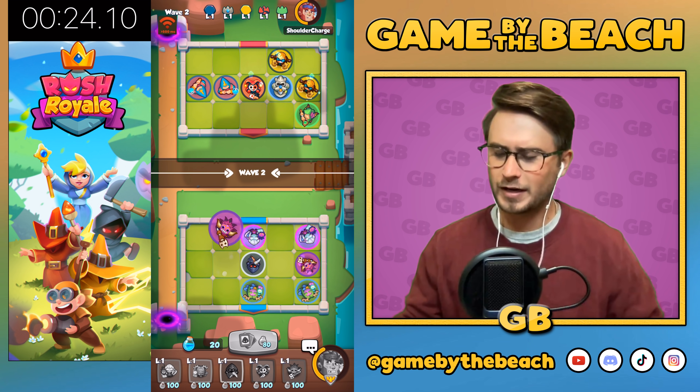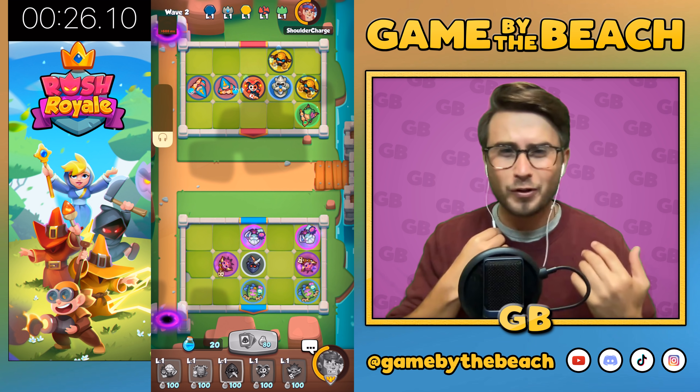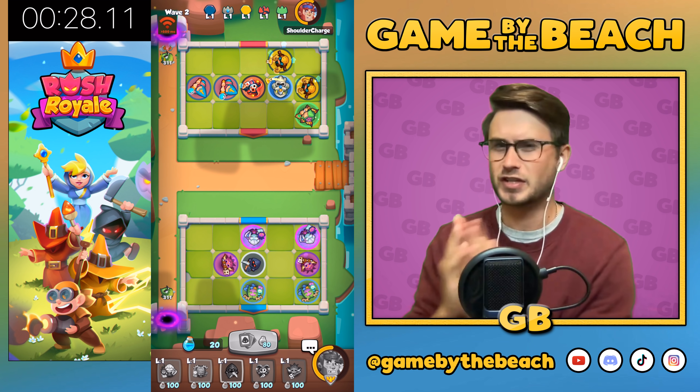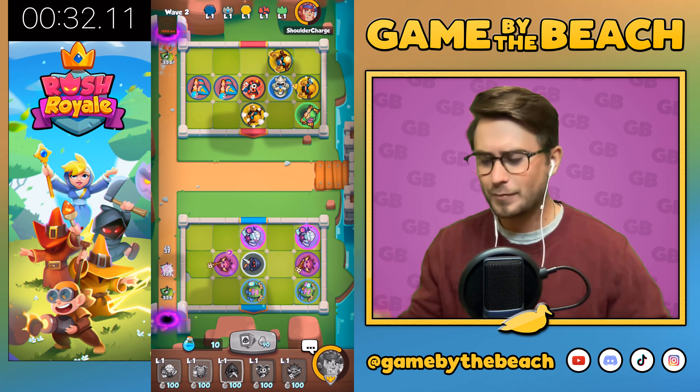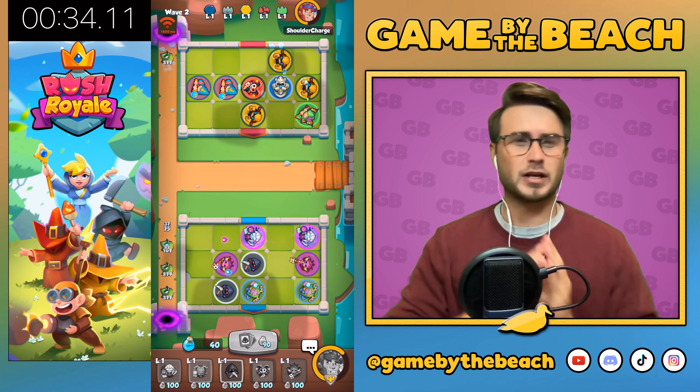We're playing co-op right now. Our goal is not to go past wave 61. We're running a zealot knight statue deck with chemist. It's really, really good.